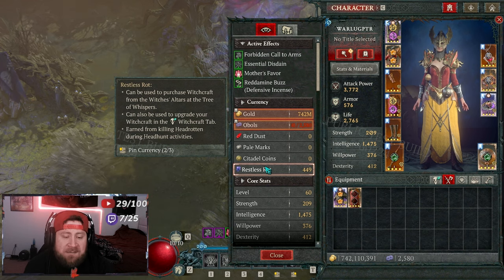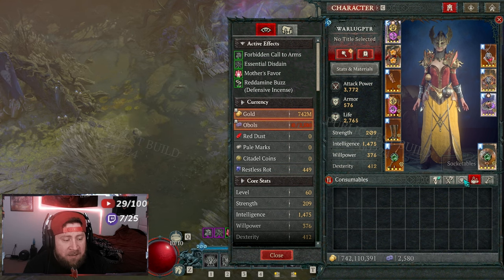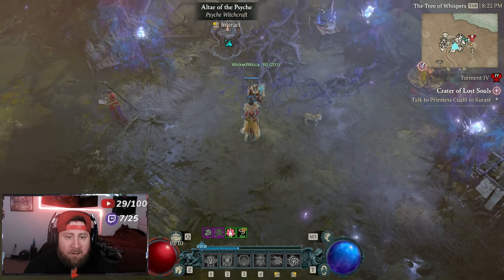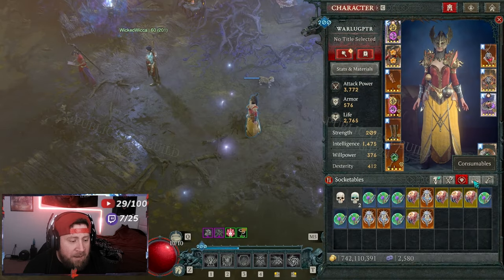You can also trade in your restless rot and gem fragment currency to craft occult gems as well. You can get restless rot from doing the witch tides — it's very easy to rack up a bunch of restless rot. She's not going to show it because I already have all the gems, but this is where you can go and get them.